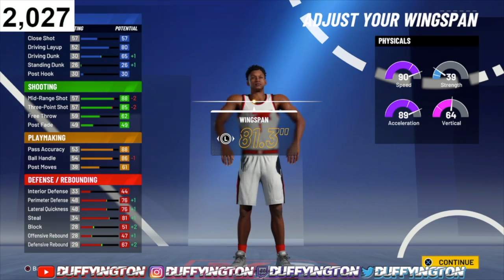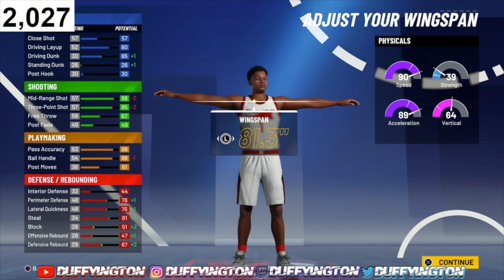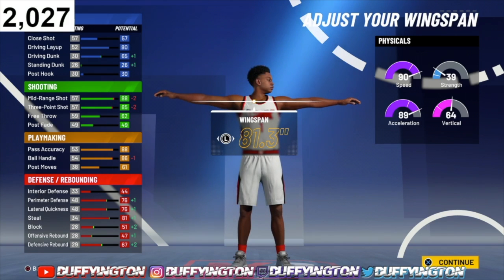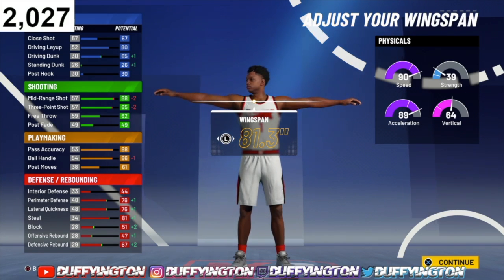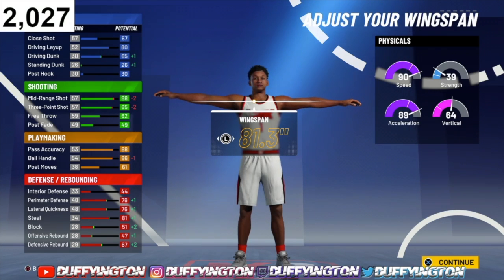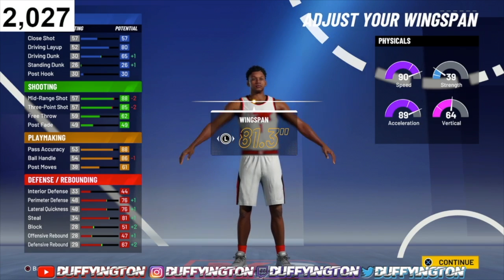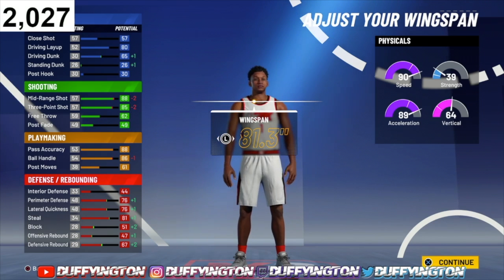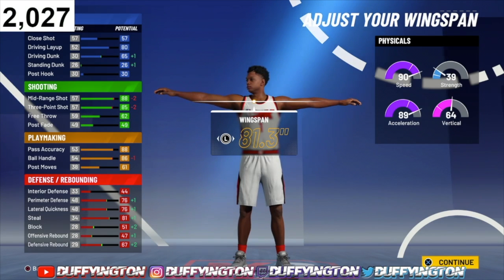From a 99.9 perspective, off rip you're getting all the layup packages, long athlete, all that good stuff. At 99.9 your driving layup will go to 85, your dunks go up to 70. If the lane's wide open you can take that dunk and you're gonna dunk it every time. Your mid-range jumps up to 93, your three-point jumps up to 90, your ball handle jumps up to 91.